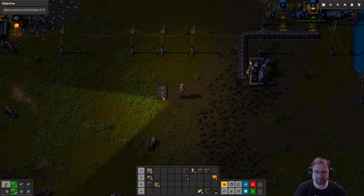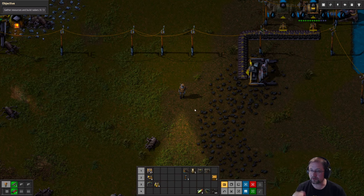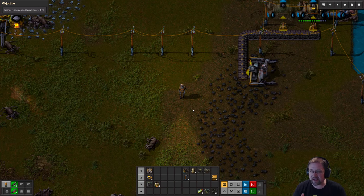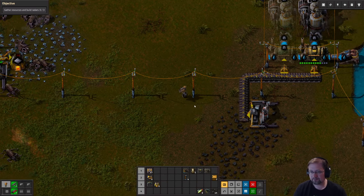Something else about belts - as far as belt speed goes, yellow belts transport 15 items per second. That means each side of the belt transports 7.5 items per second. You can use that to do math to determine how much of something you need on a belt to properly build something. We're not going to go too much into ratios during the tutorial levels, but just know yellow belts move 15 items per second total, or 7.5 per second on one side. That helps if you want to math out perfect ratios. You don't have to do that - most of the time I just go for close enough. You don't have to build perfectly in Factorio. Good enough is good enough.